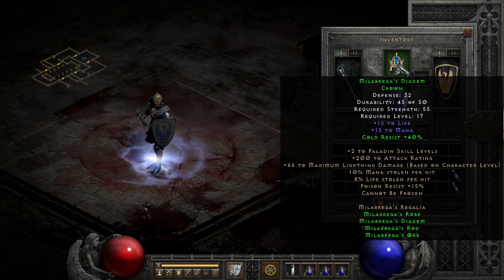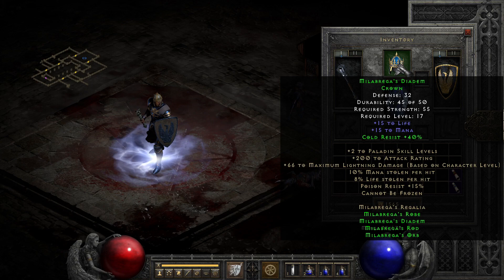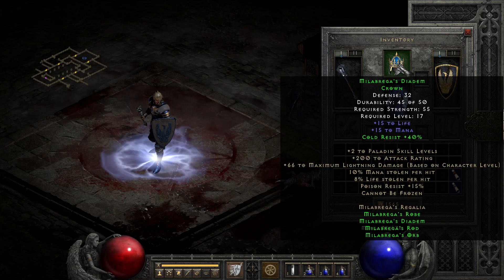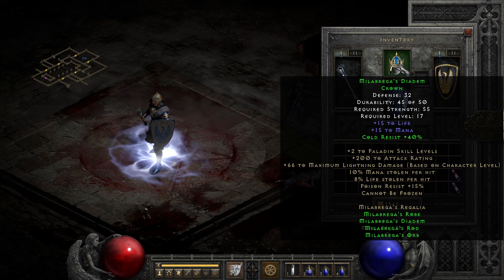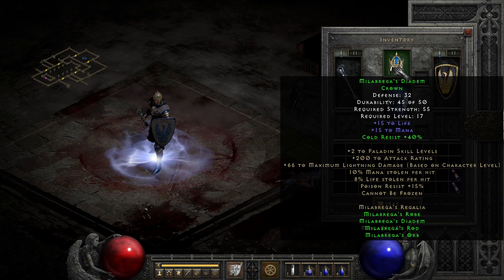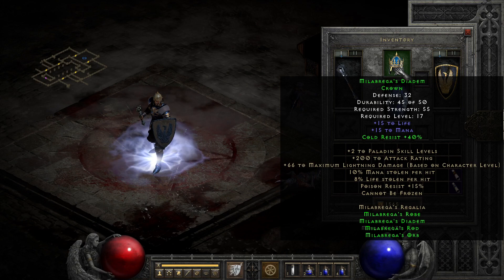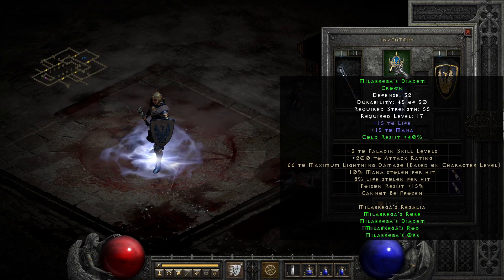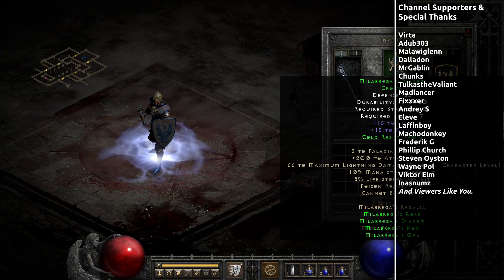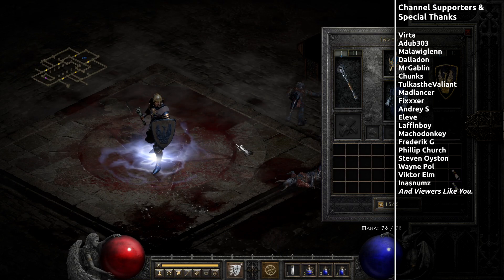Overall the set is not bad, it just isn't amazing — another Normal difficulty set that tends to get bumped out by low and mid-level runewords fairly quickly. If only it had either some scaling attack rating boost or the scepter got some random plus two specific skills, it would be able to get bumped over the edge. It's not even the best blue themed set in my opinion, though we will get to see which one I think is later on.